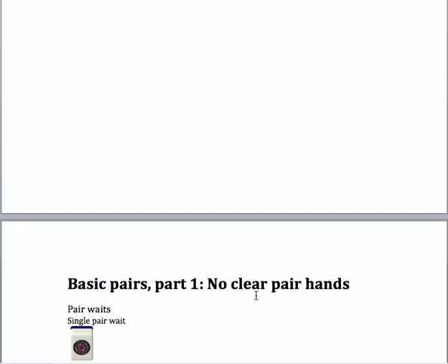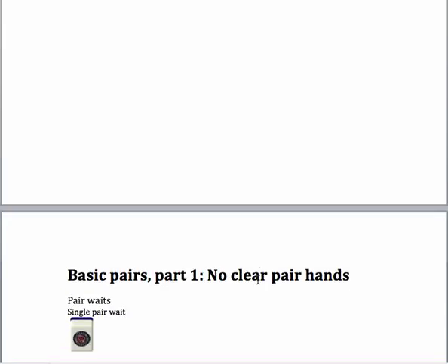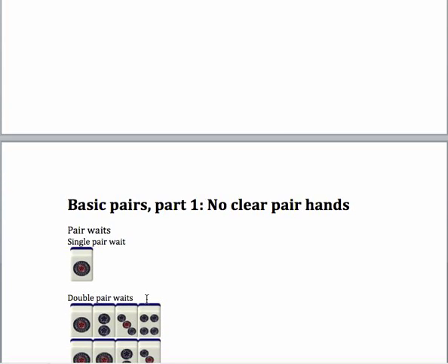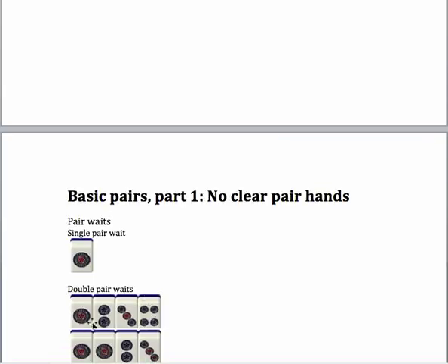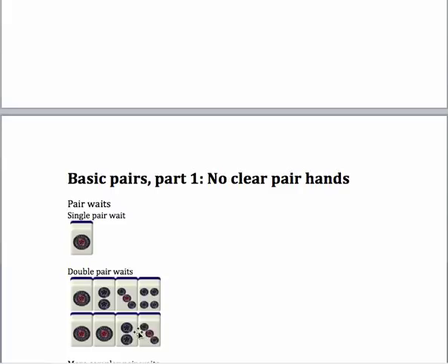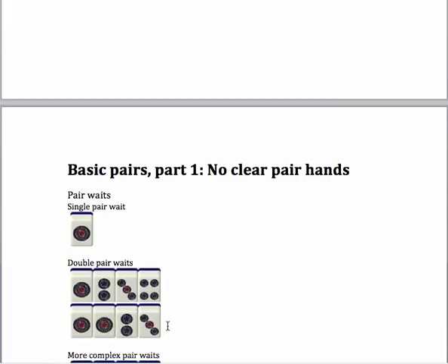Now the next topic is basic pairs, specifically hands that don't have a clear pair. If you don't have a pair, one way is to have a lone tile and draw it again — a single pair wait. You could also have double pair waits, like 1-2-3-4, which you could look at as a 1-2-3 needing to pair the 4, or a 2-3-4 needing to pair the 1. Another way to look at it is as a pair of 1s already with a 2-3 two-sided wait — so if you draw a 1 or a 4, you complete a set and a pair.